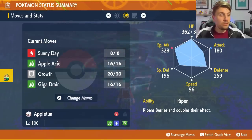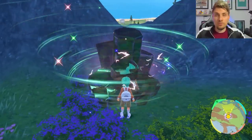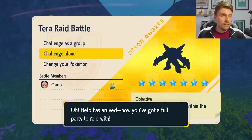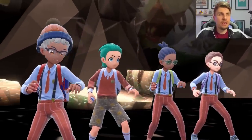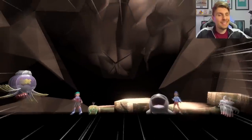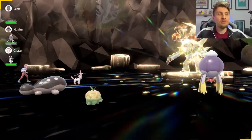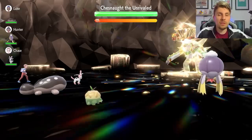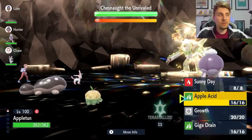The build will be down in the description if you'd like to take a closer look after the video. Once you've located the den and built your Pokémon you can just go in and challenge Chesnaught. Turn zero it's going to set up Iron Defense, but since we're a special attacker we don't really need to worry about that.